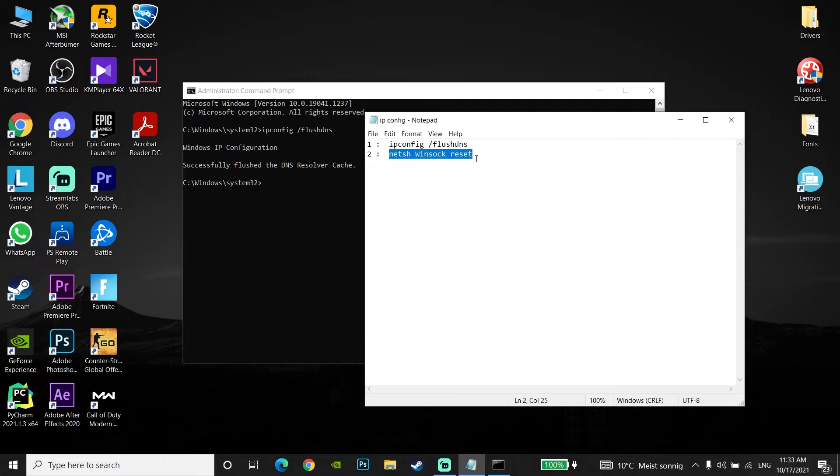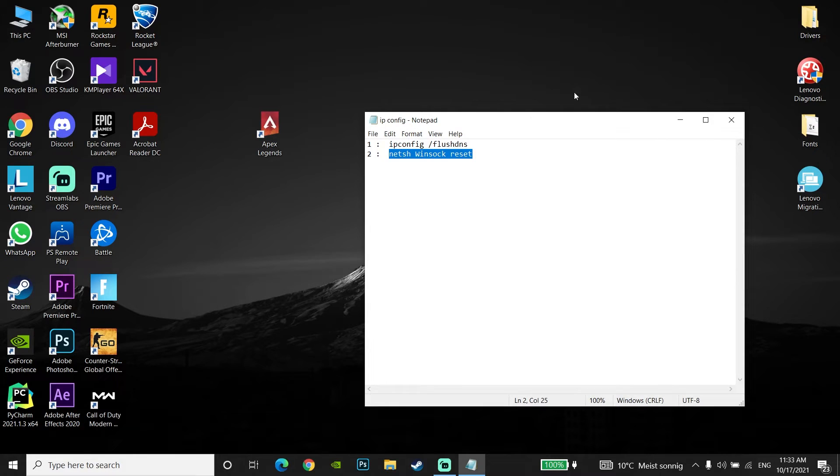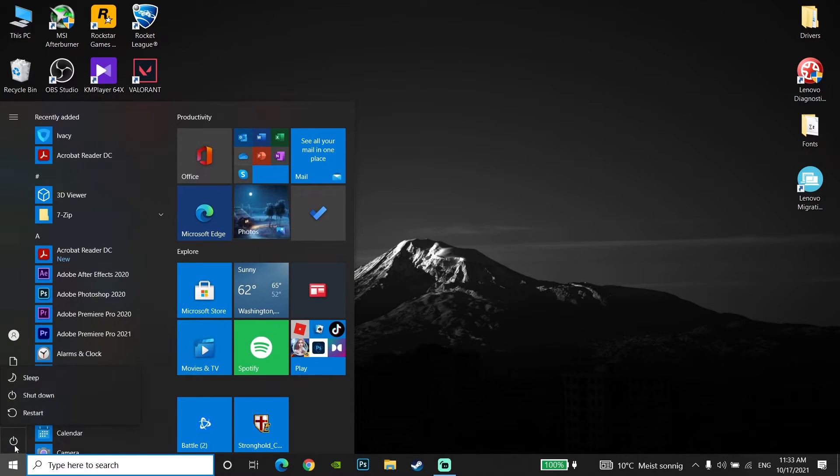Now just copy the second command from my description, go back to CMD, right-click on your mouse, paste the command, and press Enter on your keyboard. Then just type exit and press Enter. Now go to the Start menu, go to Power, and select Restart. It's going to restart your computer.